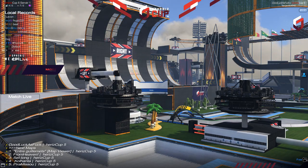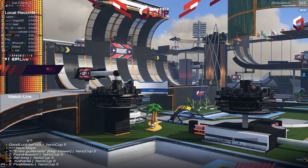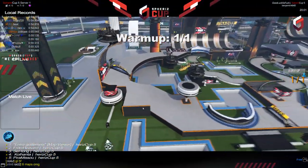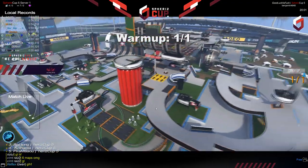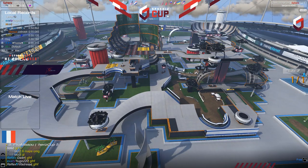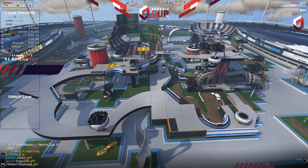We are going live on the first map. Good luck as F. The players will just do a warm-up. To give you a little idea of how the maps have been built here for the Speris Cup: we have intentional shortcuts built into these maps.